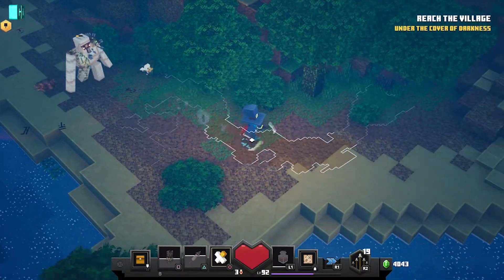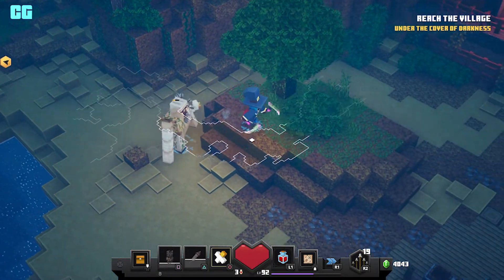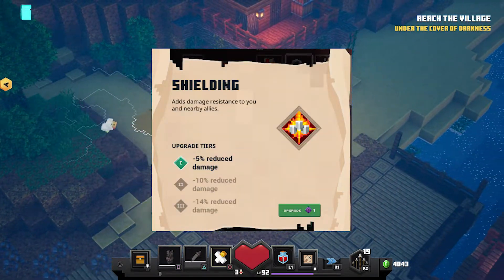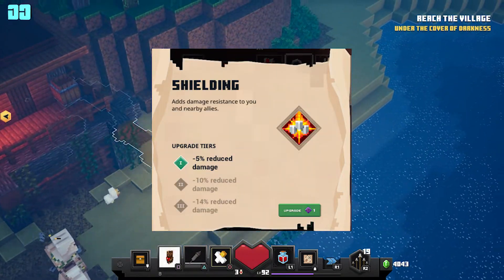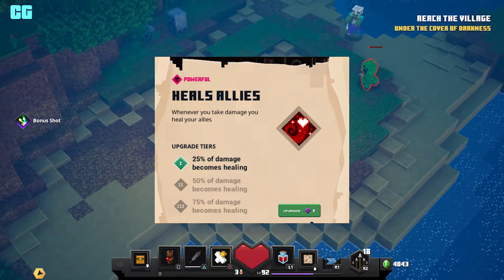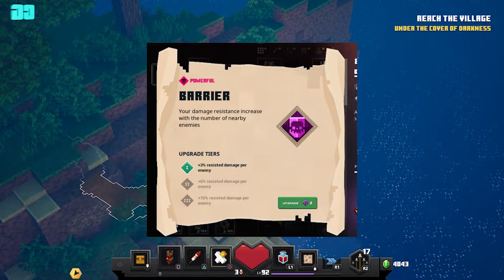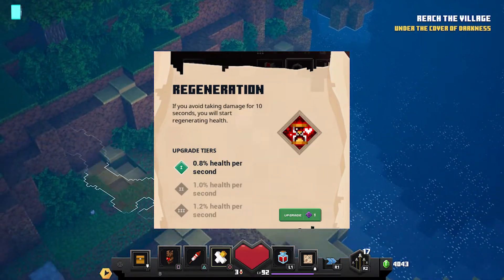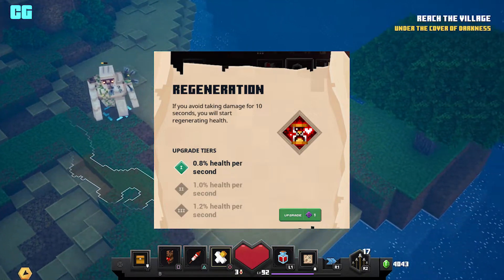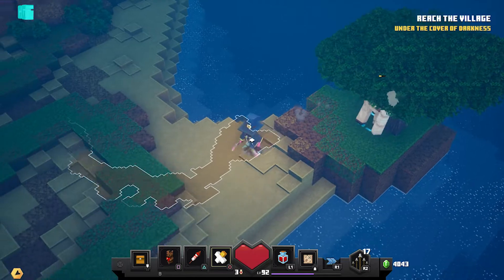Before we get on to the DLC, we have some leaked enchantments. Shielding adds damage resistance to you and nearby allies. Heals allies: whenever you take damage you heal your allies. Barrier: damage resistance increases with the number of nearby enemies. And Regeneration: if you avoid taking damage for 10 seconds you will start regenerating health. So those are some leaked enchantments.